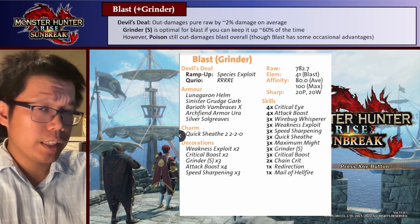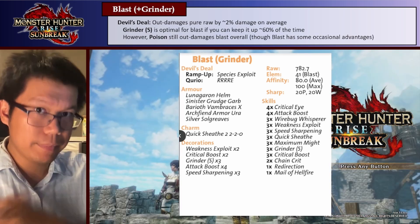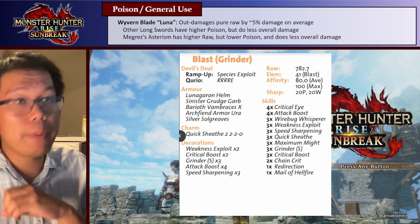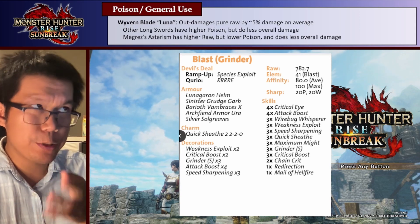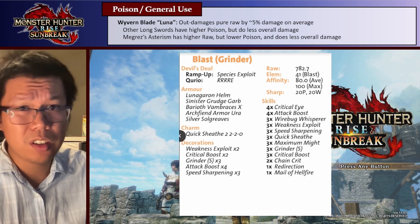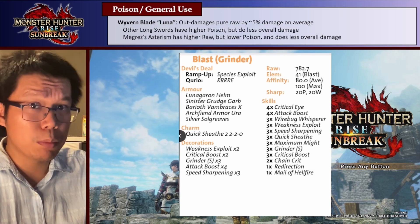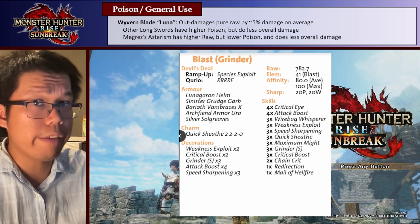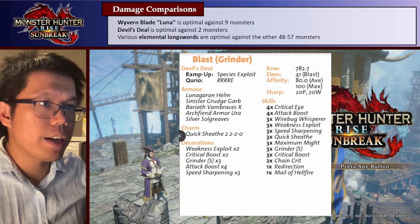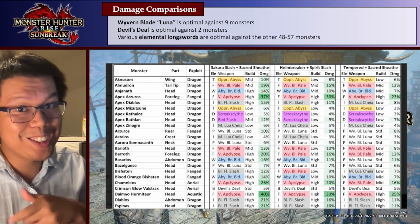Even then, Poison — like the Wyvern Blade Luna — is still going to out-damage the Devil's Steel. But if you like Blast more than Poison, this is the way to go. Now, going back for one second: Megrez's Asterism can also use Grinder, but even with Grinder the raw is not worth it. A lot of this is because Megrez's Asterism only has a one-slot Rampage decoration, so you need an augment to use Maximum Might, which is very, very strong. So Megrez's Asterism, surprisingly, is worse than Wyvern Blade Luna even with Grinder. With that done, I took a quick look at the damage comparisons, looking at the two status longswords compared to every single monster, and comparing those to the elemental options.